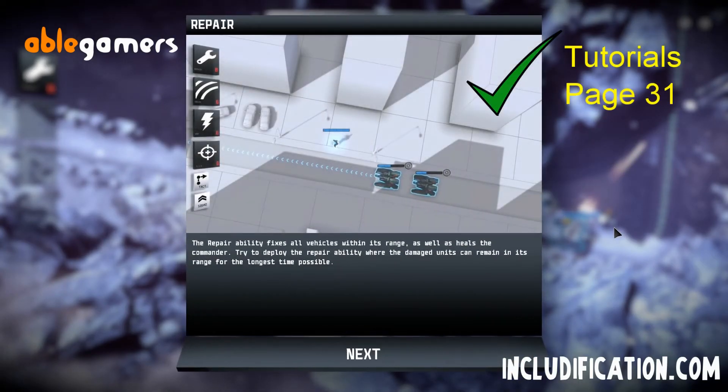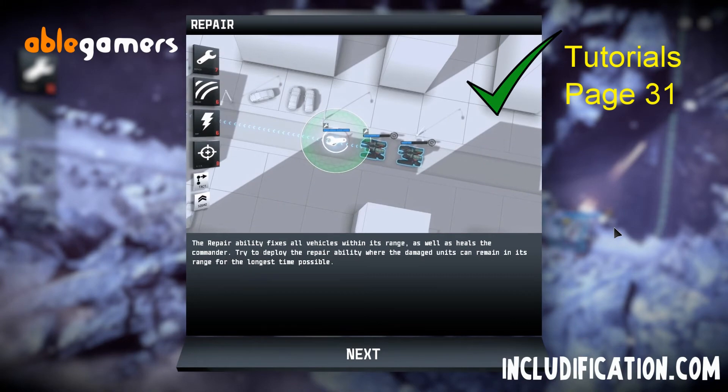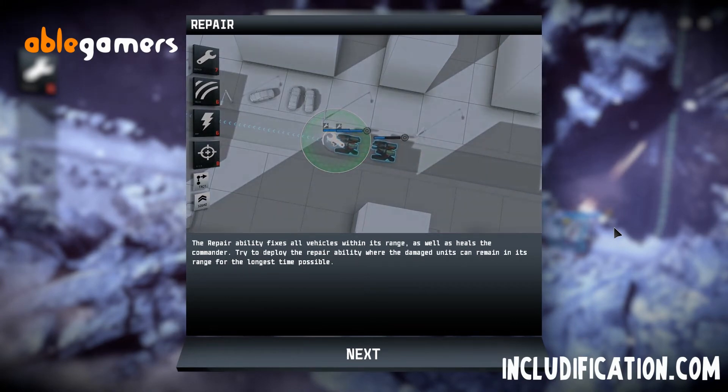The repair ability fixes all vehicles within its range, as well as heals the commander. Try to deploy the repair ability where the damaged units can remain in its range for the longest time possible.